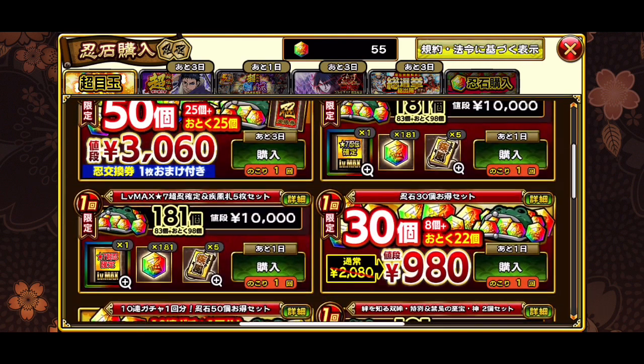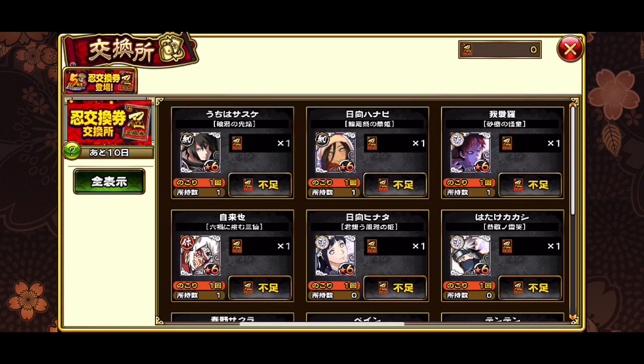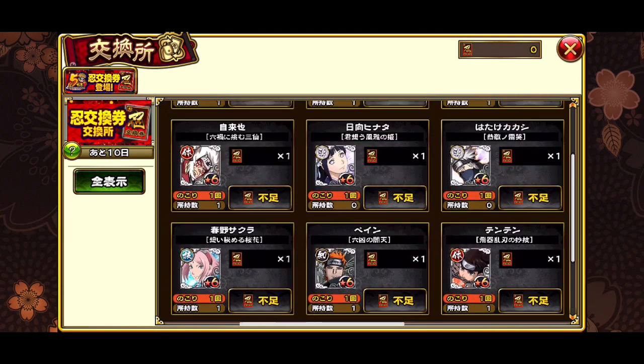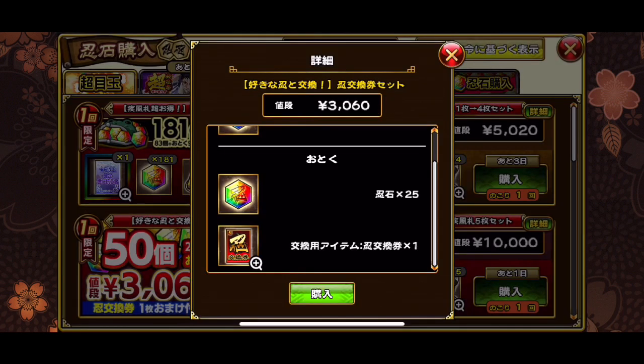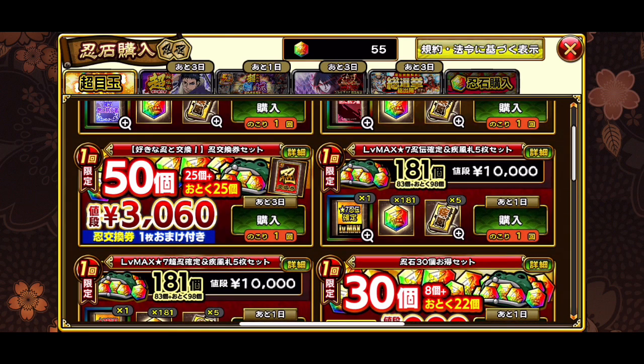Here it is. It'll allow you to trade for Sasuke, Hinata, Gaara - oh, I can get origin Kakashi from this! I might have to buy this ticket and finally get origin Kakashi. I can choose what I want. That's probably exactly what I'm gonna do - buy this ticket to get origin Kakashi. I'll pocket the 50 stones, so I'll have 105, and then when anniversary comes around I'll trade for the free stones and have 150.